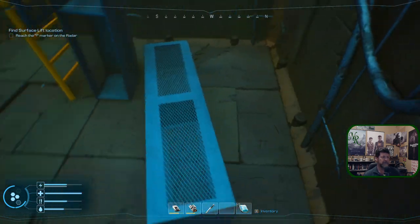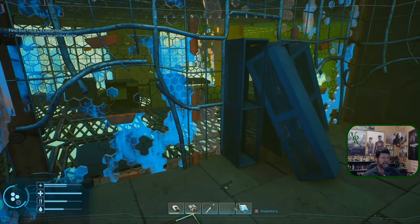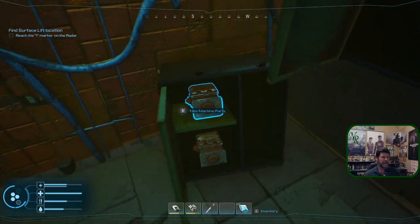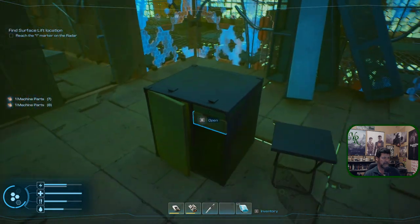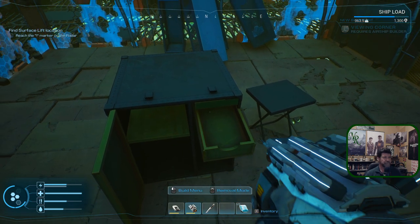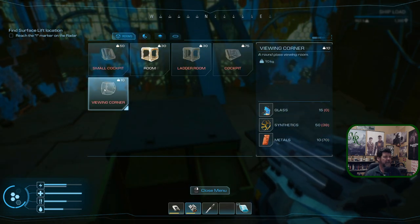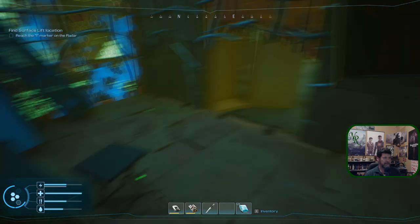This room — open, nothing in there, nothing in there. Brings us into this space. Machine parts. Ooh — data pad! A viewing corner. Ooh, a glassed-in corner — that'll be fun.